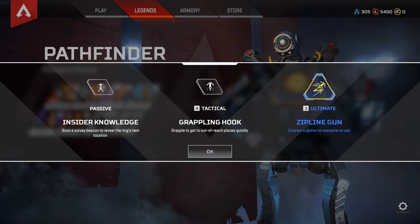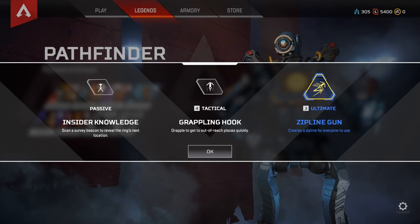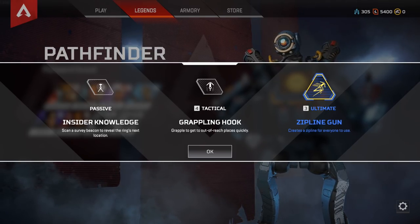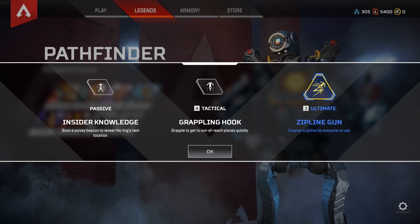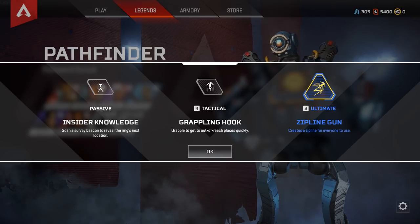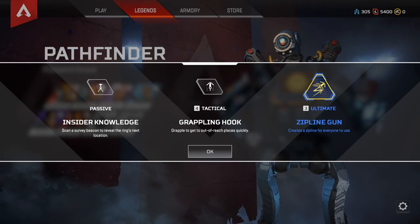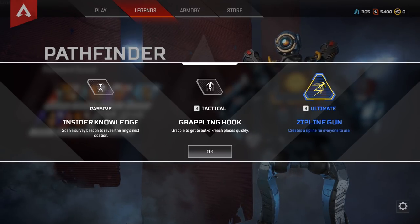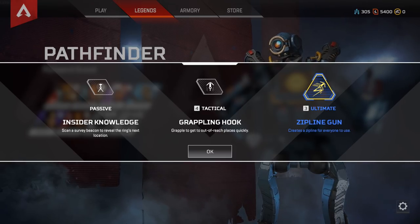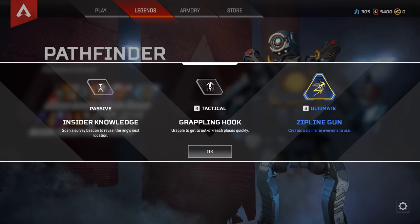The next Legend is Pathfinder. His passive is Insider Knowledge — scan a survey beacon to reveal the ring's next location. These beacons are throughout the entire map and fairly easy to find, though the effectiveness of this ability is debatable. His tactical is the Grappling Hook: you can throw a grapple and swing around or pull yourself up, similar to Widowmaker's grapple from Overwatch but with better physics for more interesting movement. His ultimate is the Zipline Gun, letting you set up two points so your team can quickly move from one spot to the next.